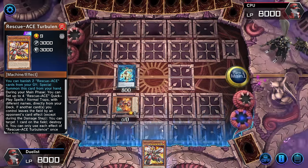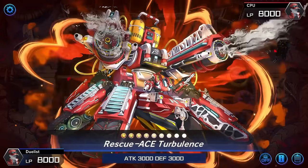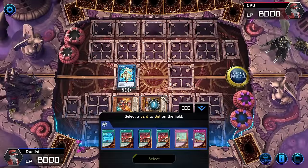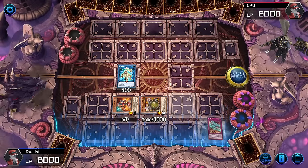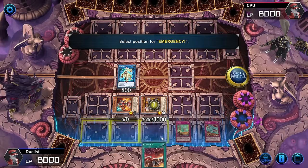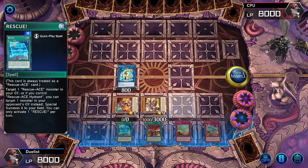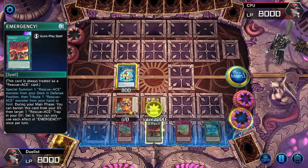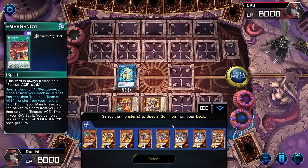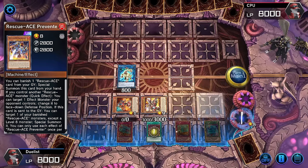Let's banish for the Turbulence — banish the Alert and Air Lifter. Come forth and don't summon it behind an extra monster zone, because we want that for the Firewall Dragon. Activate right now and set the only four available cards we can set from the deck — no real choices. Set, set, set. You can right-click to cancel so you don't have to order them manually. The Emergency is activatable even though it's a quick play spell, because we control a Hydrant.